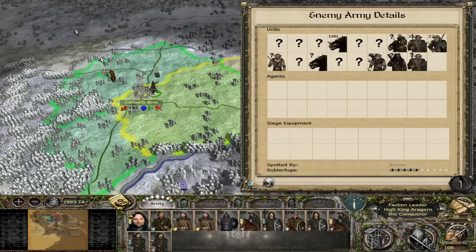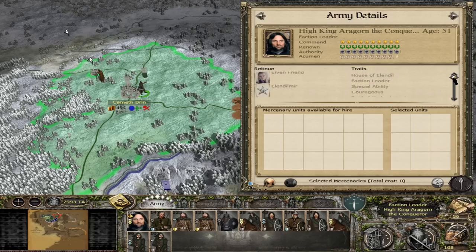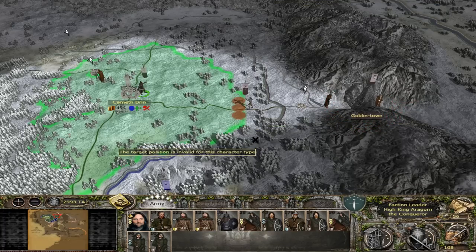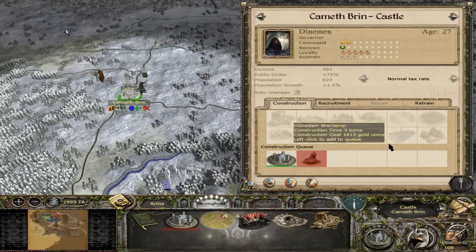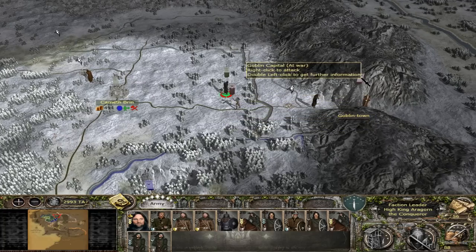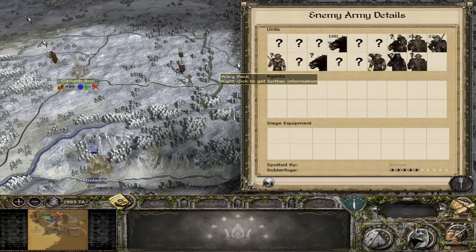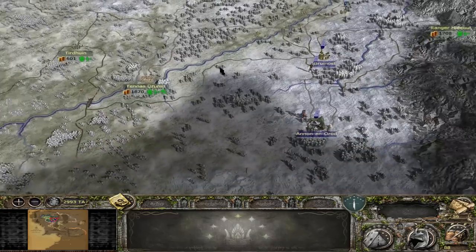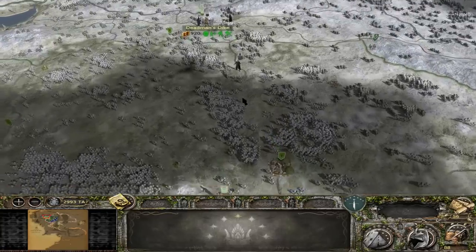It looks like they've abandoned Kamath Bryn — we can auto-resolve here. Clear victory — well done! I think we're going to need to sack it to keep the peace. Repair this one and go for the library quickly. 65% public order — let's leave something else. Let's move for the final boss — Goblin Town! They are actually producing a lot of troops now — 8 retinues, which means they're not going to be able to pull up the ring. Which is great because we don't want the ring yet — it's too early for us to take it. We need to secure Goblin Town quickly because if we don't, Angmar might try and grab Kamath Bryn.